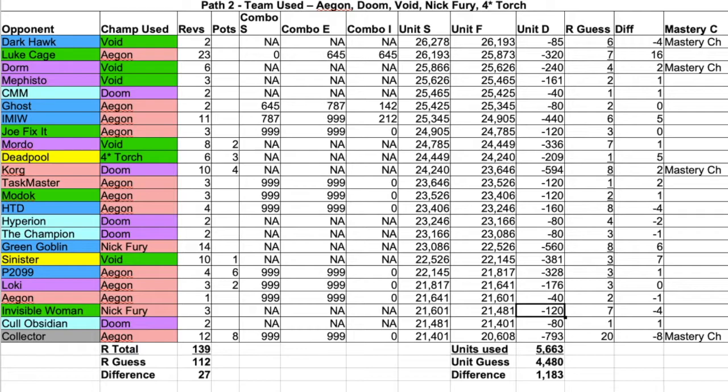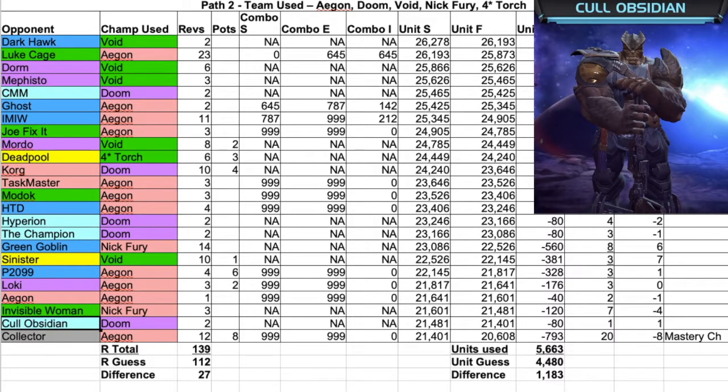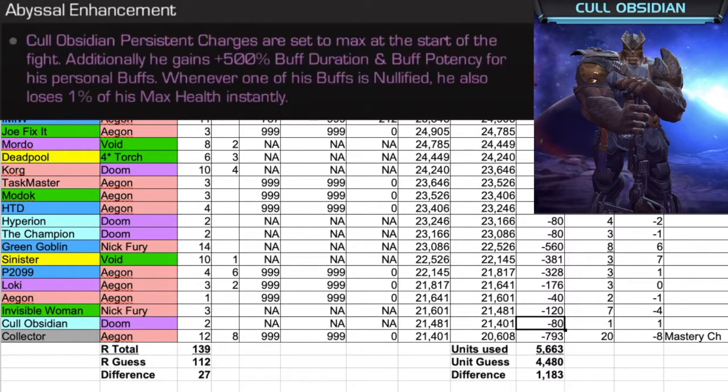Next fight we had was Cull Obsidian. For Cull, we used Doom — it took us two revives and cost 80 units. Cull's Abyssal ability: Cull Obsidian's Persistent Charges are set to max at the start of the fight. Additionally, he gains plus 500% buff duration and buff potency for his personal buffs. Whenever one of his buffs is nullified, he also loses 1% of his max health instantly. Doom makes this fight quite quick and easy.